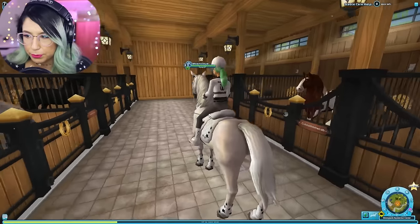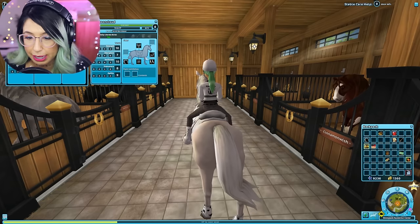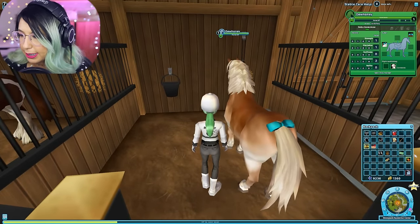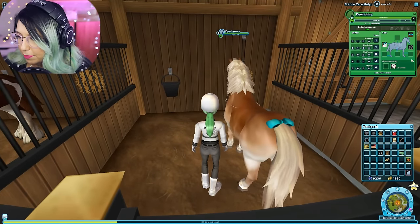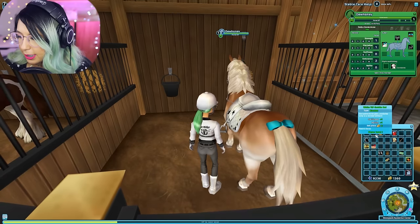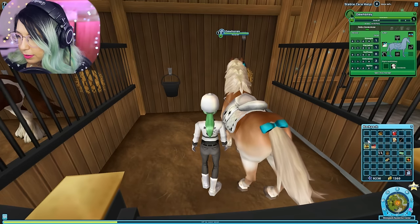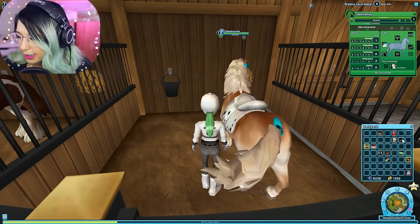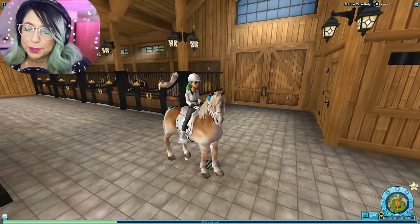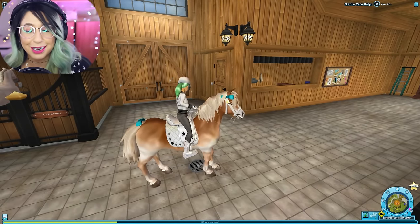Let me take off some of Mooncloud's stuff because I need saddles and equipment to take out Dew Honey since I don't have any extra ones. So let me put some stuff on our little Dew Honey — a saddle, a saddle pad, and her horseshoes. I put all the gear on my little Dew Honey and doesn't she look so adorable? I love this gear because of all the stars — it just looks so cute.